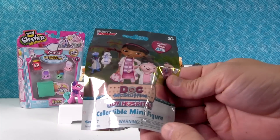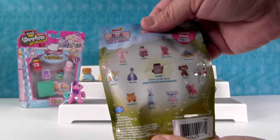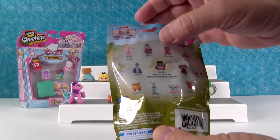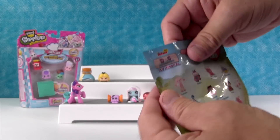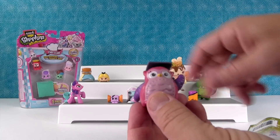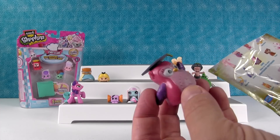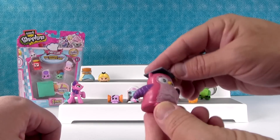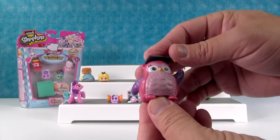Last thing before the Shopkins is Doc McStuffins. This is the brand new Series 7, the toy hospital. I hope we get — we haven't gotten Rhonda yet. I want to get the rare Professor Hootsburg. Or Hallie. Or Lammy in the little doctor's coat is cute too. Oh, this is Hootsburg — rare glow in the dark. His belly is different. I bet he does glow in the dark. We might have to try that out. You got the rare one — good job!